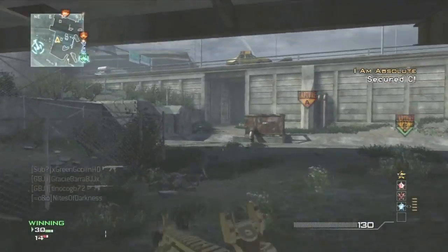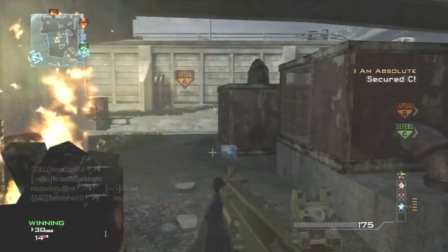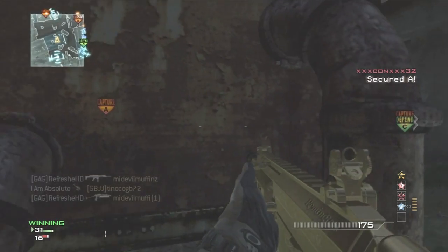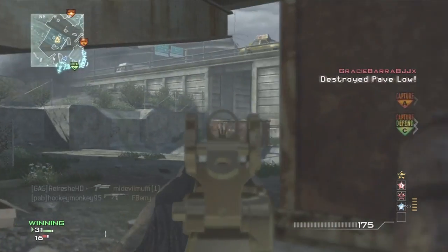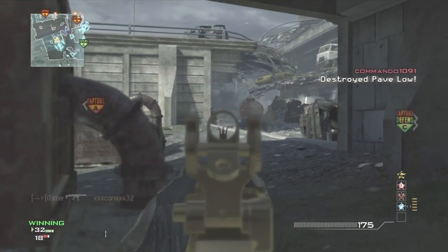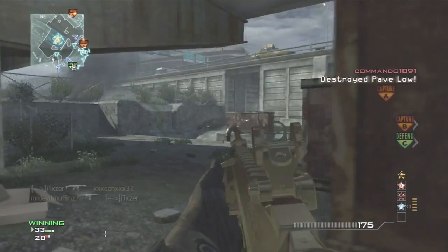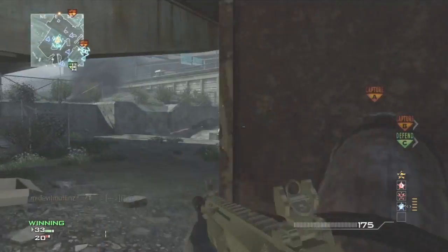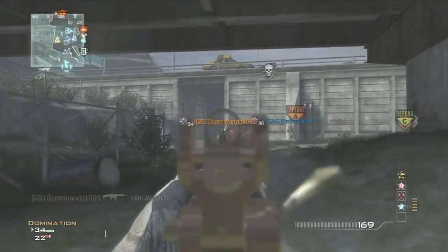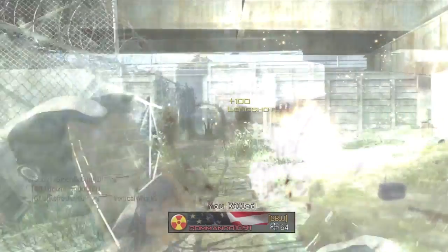The only reason you'd go into the middle of the map is to throw a spawn grenade or to capture B. Here I come back because I'm trying to go for A and support my teammates. On this map you want to support your teammates — you don't want to run over to A when your teammates are trying to hold C and B. If you can work with your teammates it'll be good.